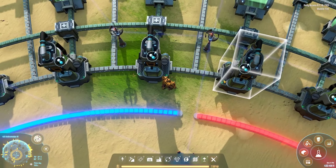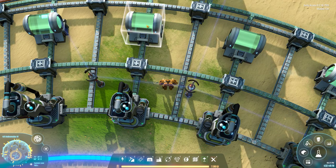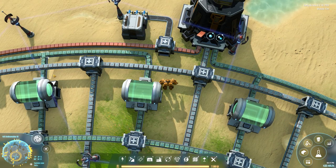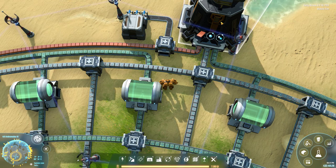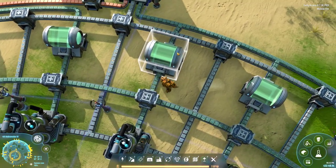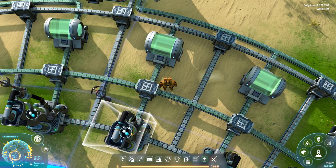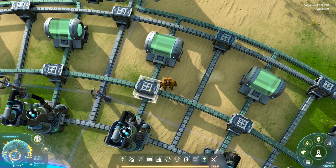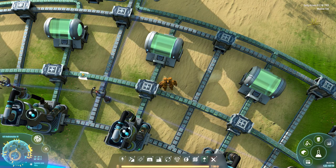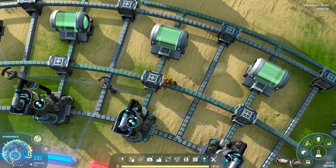When the Deuterium comes out of the fractionator it goes through the Splitter, to the storage tank, and from the storage tank it goes to the outer ground-level Deuterium ring which goes all the way around and back into the logistics station. This one will usually back up first so that the fractionator doesn't back up. The Splitter will send the Deuterium along this inner raised-level Deuterium ring, so the fractionator never backs up until the very last storage tank in the system fills up.